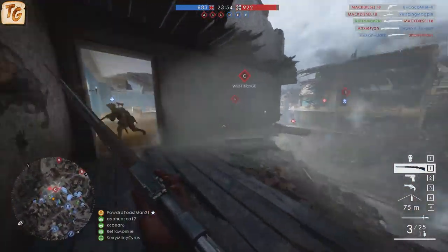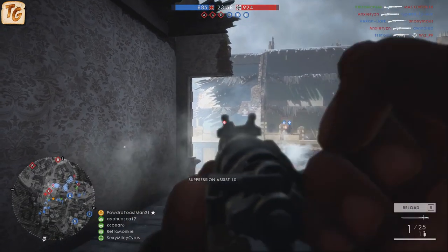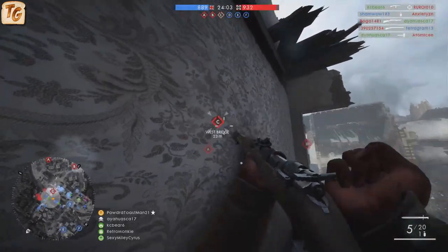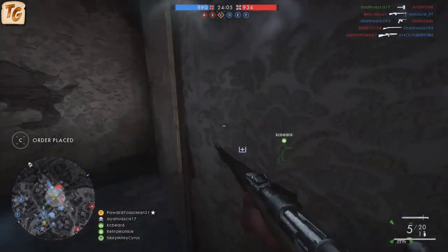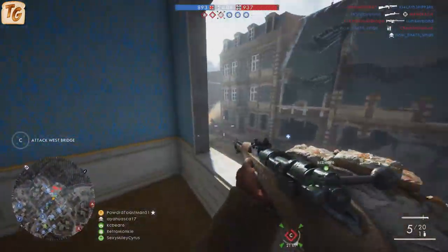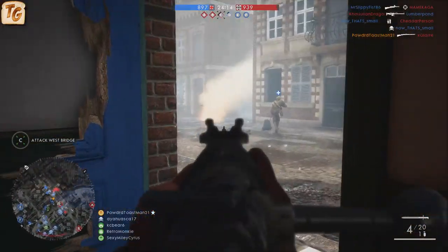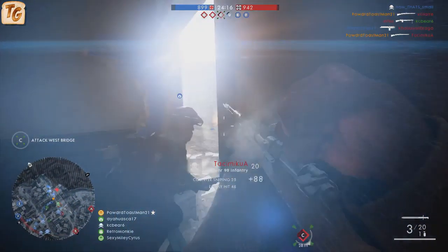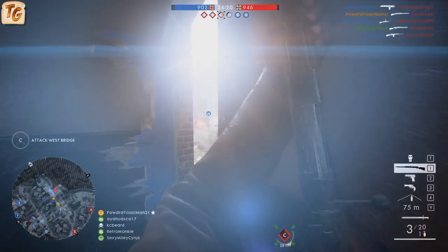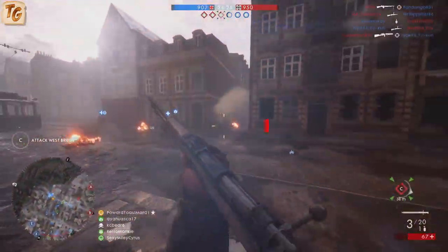The only one of the three variants that has any deviation in the base stats from the others is the infantry variant, which only deviates in two small aspects. The first is that the infantry variant has slightly better recoil decrease, meaning the weapon's sights return to neutral position faster between each shot. The second is that the infantry variant has notably higher spread decrease, meaning your shots will be more accurate more quickly for each follow-up than the other two variants.